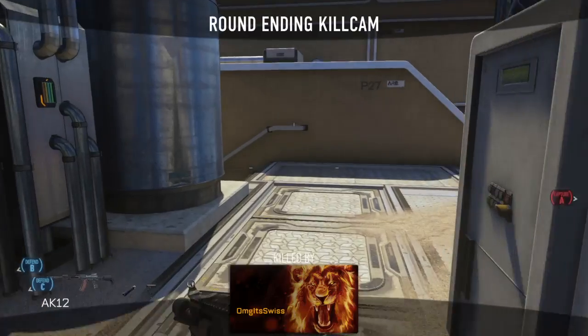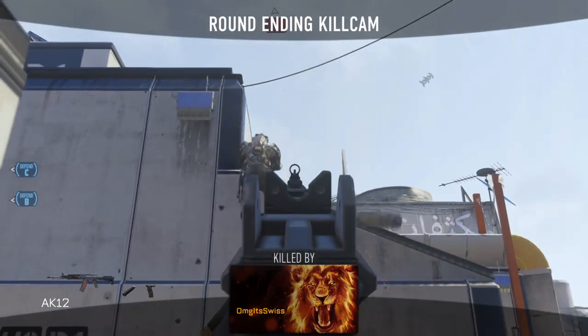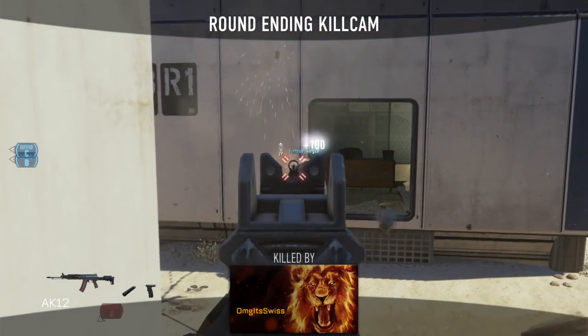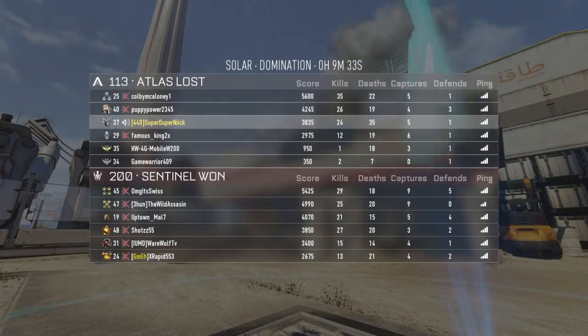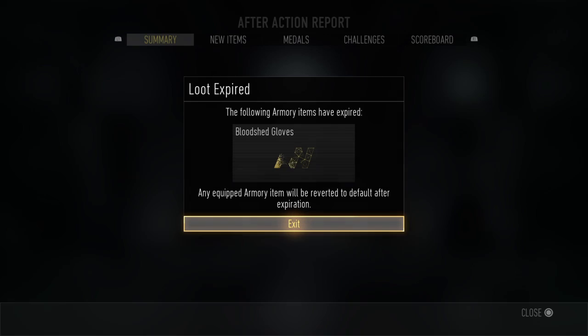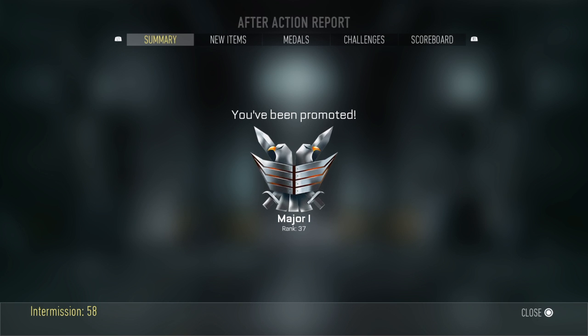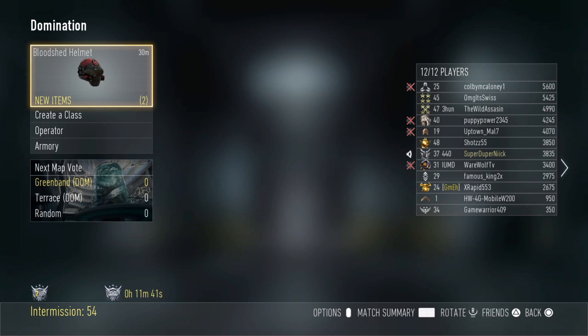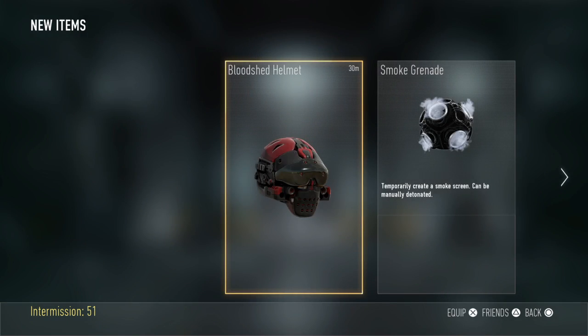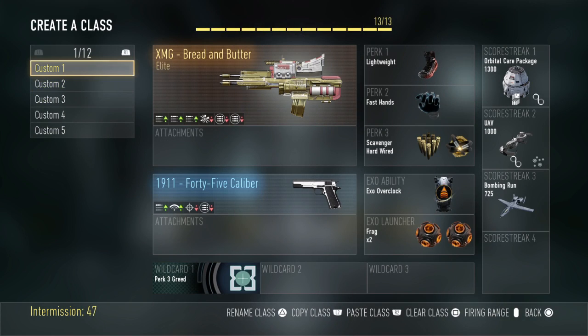So the XMG Bread and Butter — not the best elite weapon, I will tell you. It's one of the better elite variants but it's not the best XMG out there. If anything I'd say go for the Bacon and Eggs. I died 35 times but we got more kills than them. I did get a lot of kills with the XMG Bread and Butter, so I can't be mad.